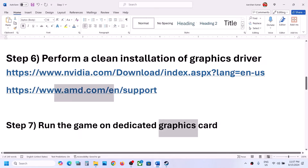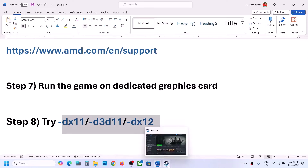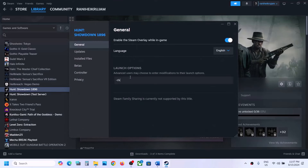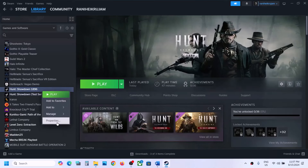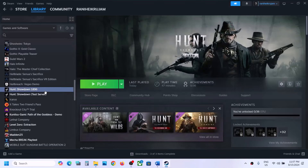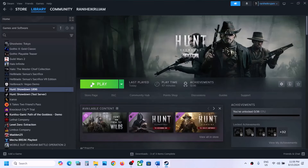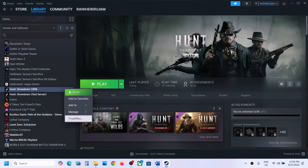The next step is to try DX11 or DX12 in the Launch Options. Right-click on the game, select Properties, and in the Launch Options type -dx11. Launch the game and check. If still not working, go to Properties again and type -d3d11, then launch and check. If still not working, type -dx12 and check. If none of these work, remove the launch option and follow the next step.